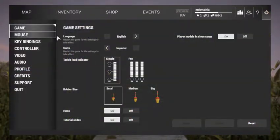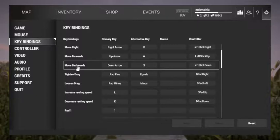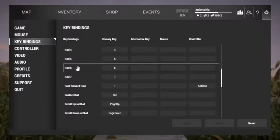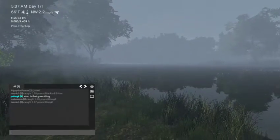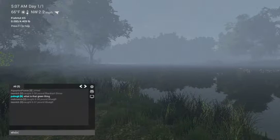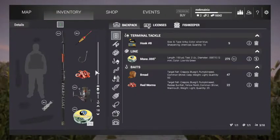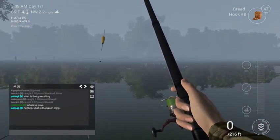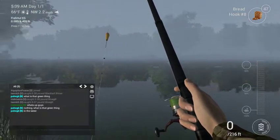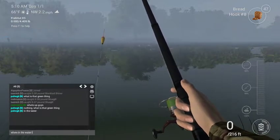Let's see how we type, guys. Keybindings? Enable chat tab. How much money we got? Now let's go to inventory, we're gonna change our bait.